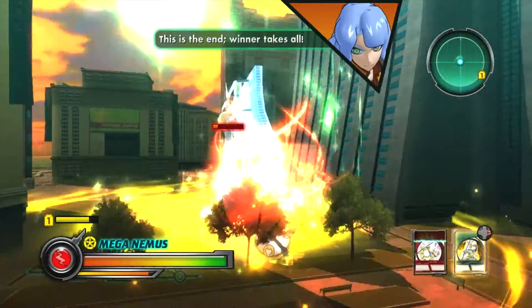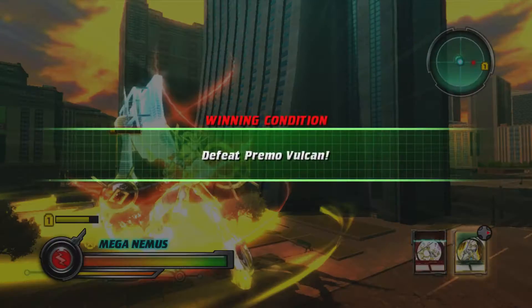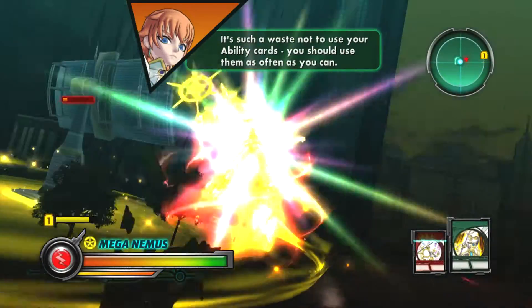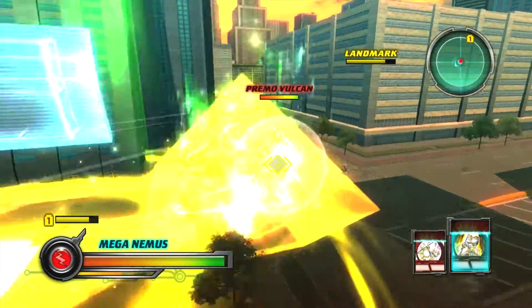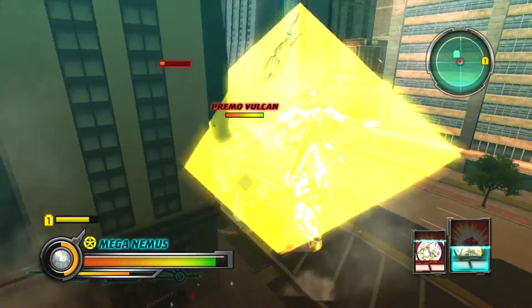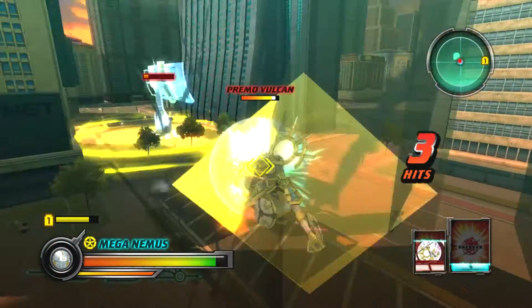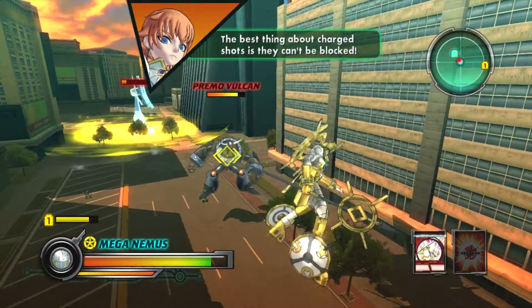This is the end! Winner takes all! Barrier! Defeat Vulcan! Ability activate — you should use them as often as you can! The best thing about charged shots is they can't be blocked!